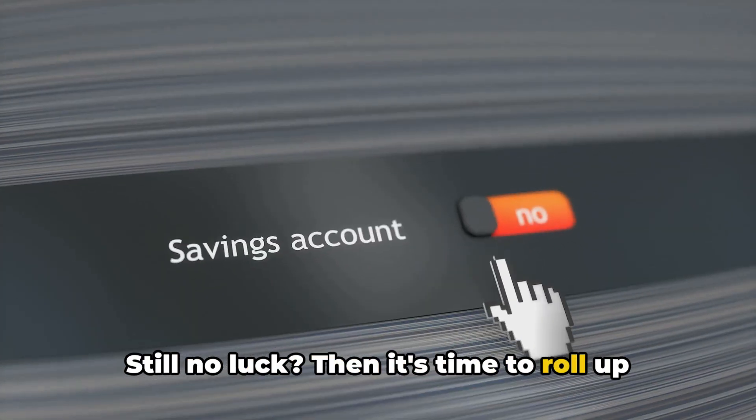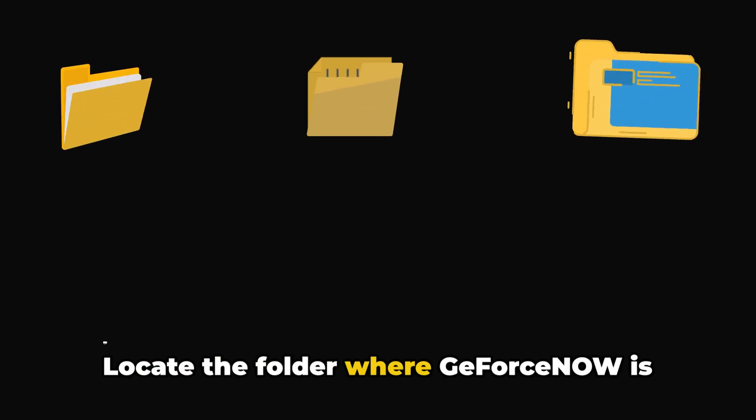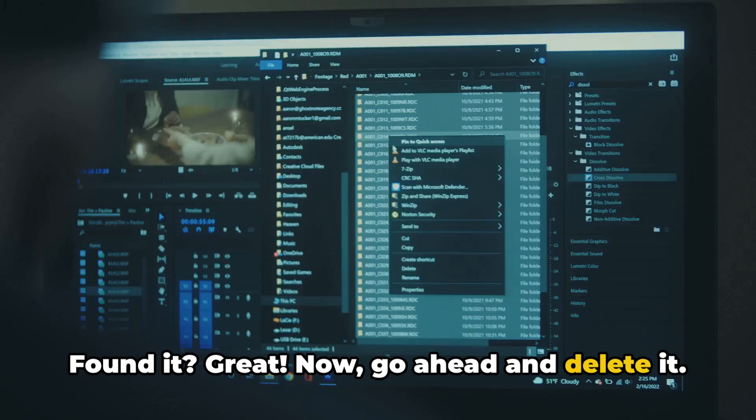Still no luck? Then it's time to roll up your sleeves and delve into the CefCache folder. Locate the folder where GeForce Now is installed and look for the CefCache folder. Found it? Great. Now go ahead and delete it.